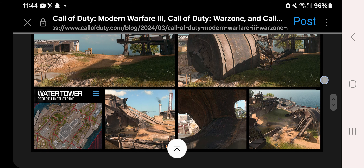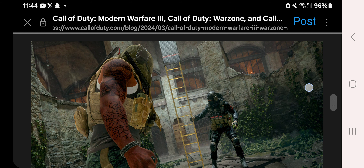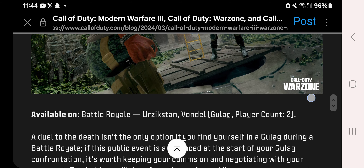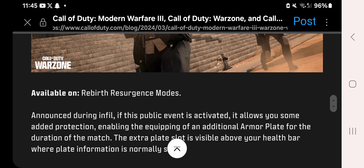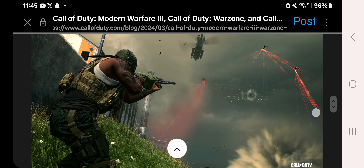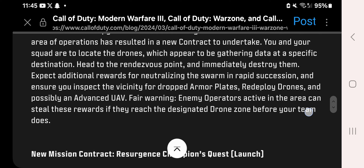New public event: Gulag Climb and Punishment — at some point during the match, we'll expect to see ladders falling into place so we can climb out. That's available on Urzikstan and Vondel as well. New public event Heavy Armour is coming during the mid-season update, enabling an additional armour plate for the duration of the match. New Contract Spy Drones on Rebirth Island can drop armour plates, redeploy drones, and possibly an advanced UAV.